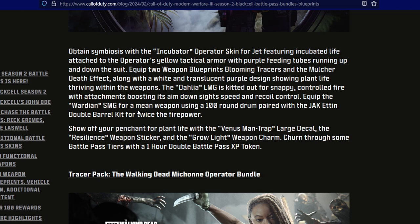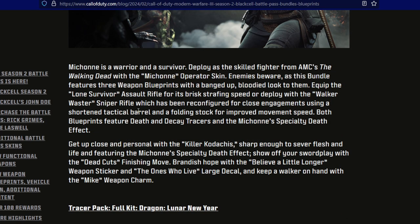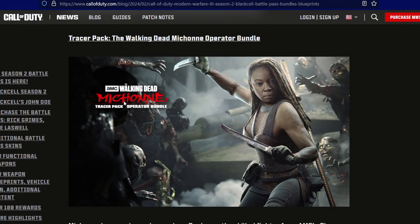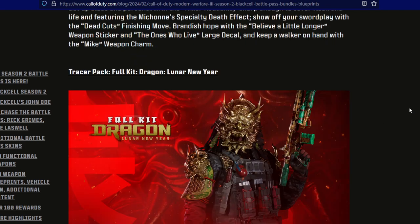The one I can't wait to get is The Walking Dead Michonne operator bundle — there's a whole bunch of bundles I want to get, but this is the one. It comes with a large decal, a weapon charm, a weapon sticker, and a finishing move. I love the image they did for this bundle — very exciting.